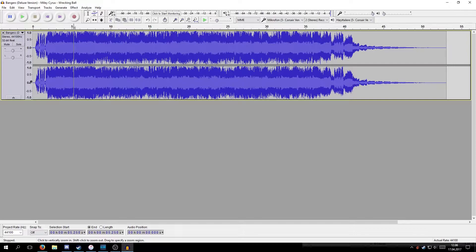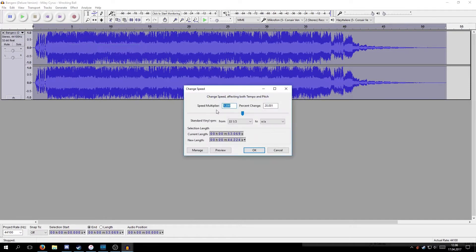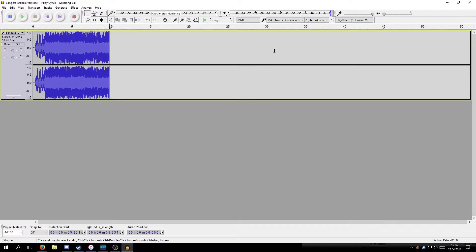Once that's done, it should be a lot cleaner. Now, the next rule is that the horn can't be any more than 10 seconds, and you can see this is a lot more than 10 seconds. What I usually do is change the speed — I hit Change Speed and I've got a standard setting of 1.2 times the regular speed. I hit OK and it should sound a lot cooler. So now we just need to delete the rest of it so it doesn't exceed 10 seconds.